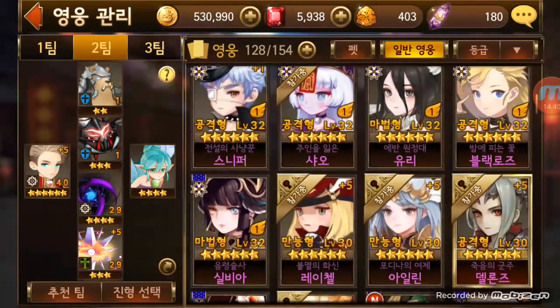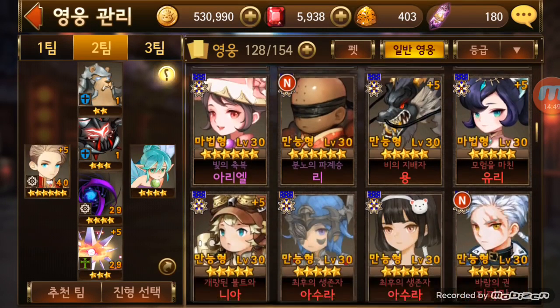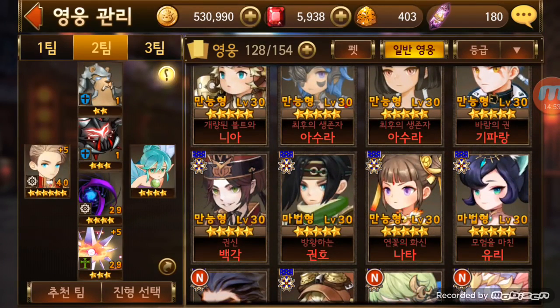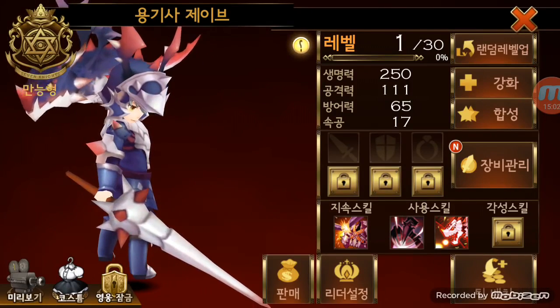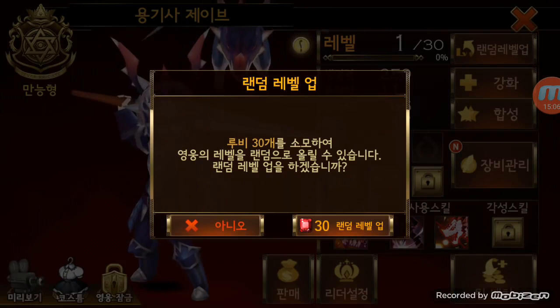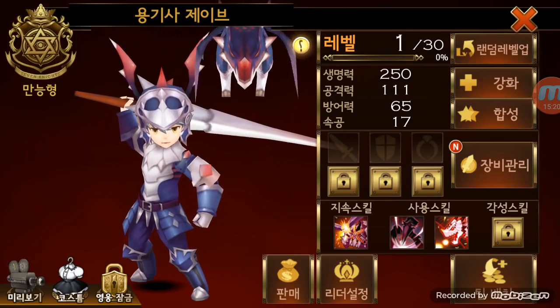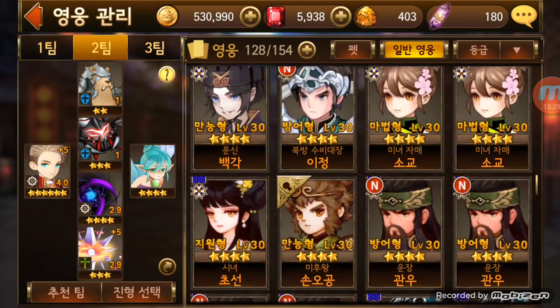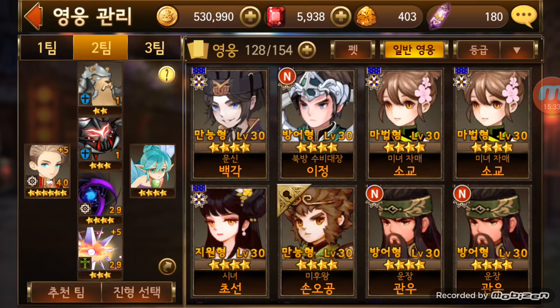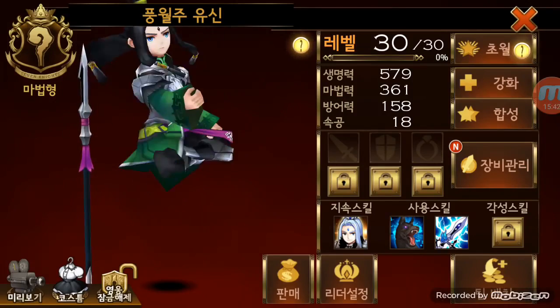I'm going to talk about basic leveling first. The maximum you can level from dungeon EXP is 30 - you can see most of my guys are level 30. Another way if you really want to level up without grinding is to spend 30 rubies to randomly level up, but you don't know what number you'll get - it might be 2 or it could be max 30. I don't want to spend rubies for that when you can just grind it up. Most of the time I just go into a dungeon and level them up - people call it farming.